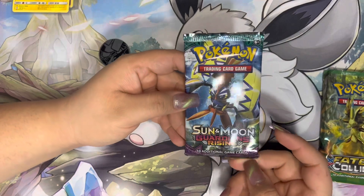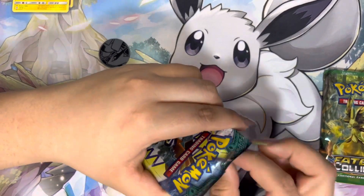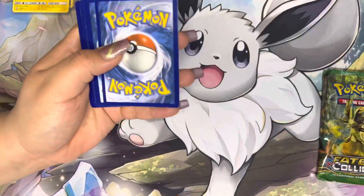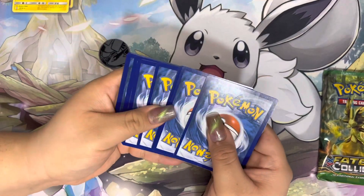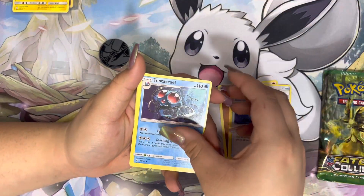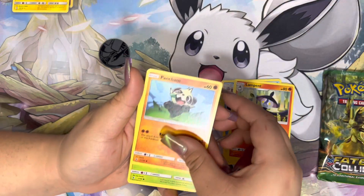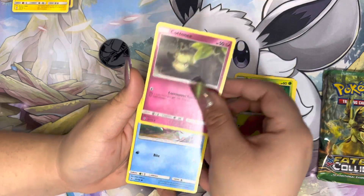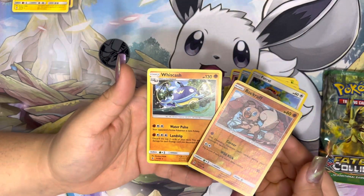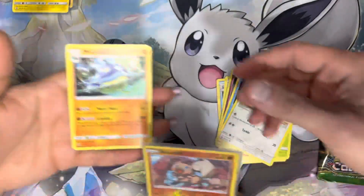I'm going to go in with my last pack here — Sun and Moon Guardians Rising. Code card for all of you guys. Fighting Energy, Max Potion, Tentacruel — I think Tentacruels are so cool, that looks fantastic — Lampent, Pancham, Bellsprout, Cottonee, Carvanha, Rattata, Reverse Holo Rockruff, and a Non-Holo Whiscash, which is actually pretty cute. We're sleeving up all the rares.